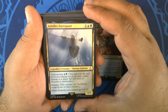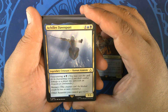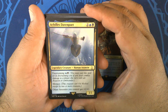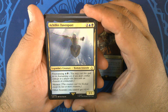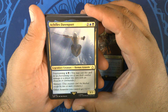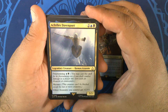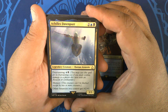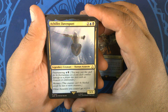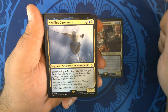Ahili's Davenport — two blue-black for a 3/3 Legendary Human Assassin with free running for one blue and one black. Free running lets you cast a spell for its free running cost if you dealt combat damage to a player this turn with an Assassin or Commander. Those last two words frustrate the hell out of me. Menace — can only be blocked by two or more creatures — and other Assassins you control get +1/+1.